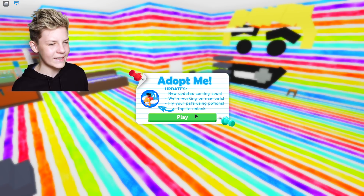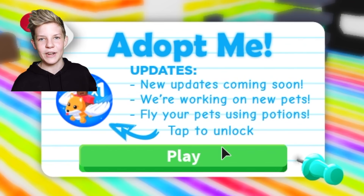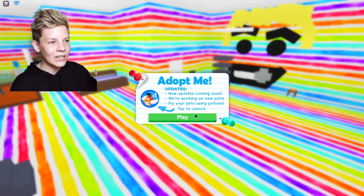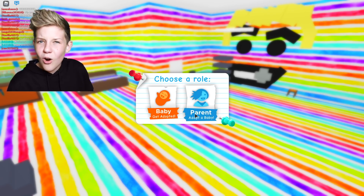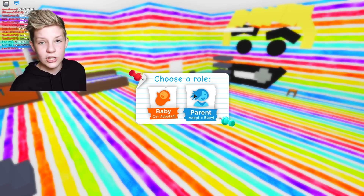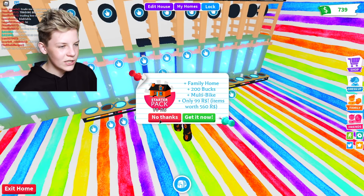When we load in, we always see this screen and legit, I never read it. Once I did an update video and I was meant to read it, but by default I just automatically clicked through and became a parent. I always press play and I almost always go and be a parent. Sometimes I do be a baby if I want to make money, but I usually go as a parent. Then we wait for it to load and I come into my house — usually it's my private house.